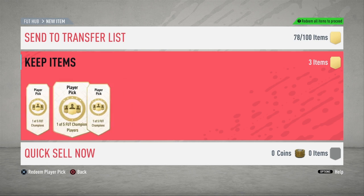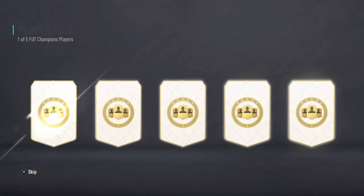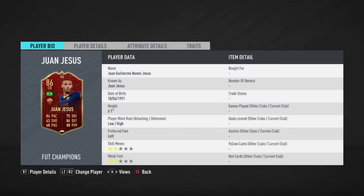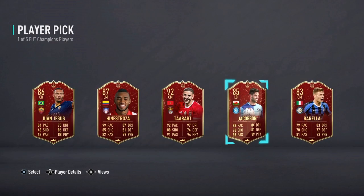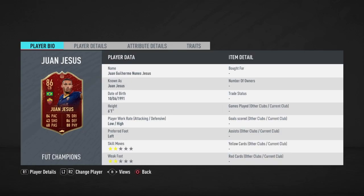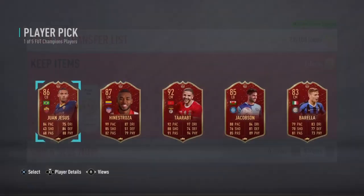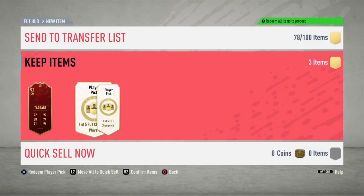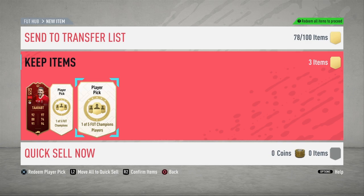Here we go with the picks — three picks, never had three picks before. I'm going to go left, right, then middle. Oh dear, that's a pretty bad start. I'm not sure who to go here, because this guy I know is a very good player. But fodder, do you know what I mean? I might regret not taking Juan Jesus, but fodder might come in handy. Juan Jesus has got a sick card — 84 pace, 88 physical. But would he fit into my team? Probably not. So we might as well take the fodder. People are probably going to comment that I should have taken him. But it's the end of the game, fodder's needed. That wasn't a very good first pick.